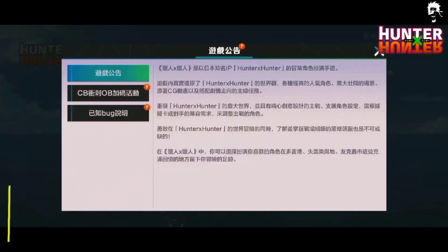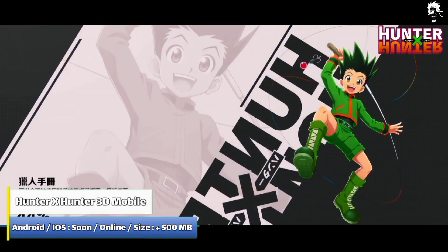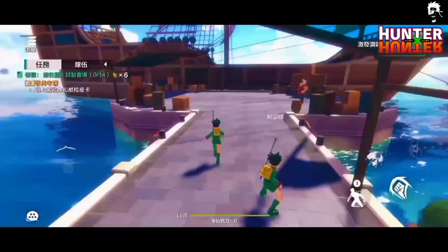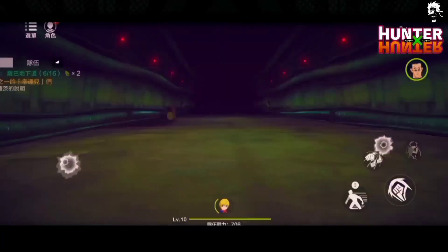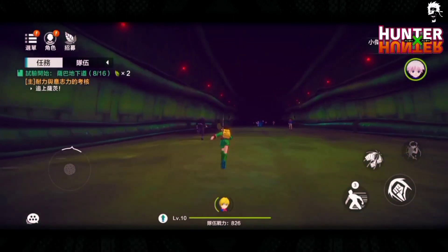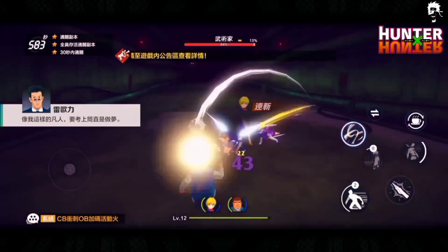Hunter x Hunter 3D Mobile is a 3D action-adventure mobile game that will transport you straight into the world of Hunters. You'll feel like you're right in the middle of the action as you explore iconic locations like Whale Island, Port Dole, Chimera Wetlands, Sky Arena, and Usain City. And with dozens of classic and popular characters included, you can team up with your favorites and take on the world together.